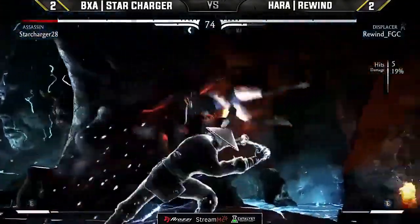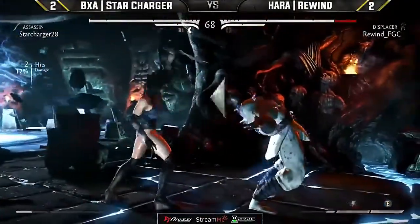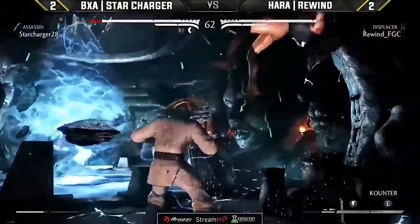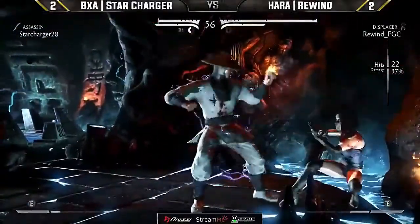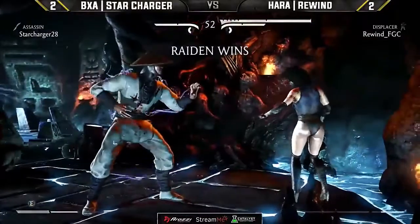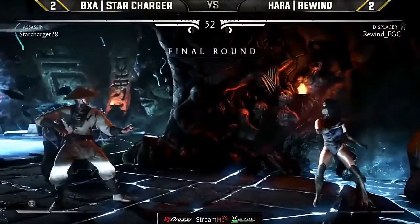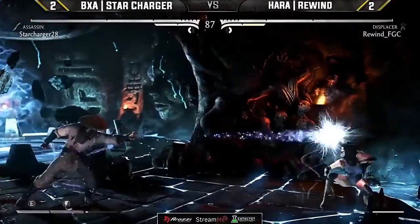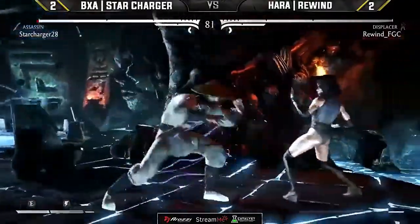Raw back two — look at the damage here, going to keep Star Charger standing. An EX assassin, baiting out that stagger. Star Charger looking much more comfortable than he did starting this set. Back three stagger into the grab — down three. The EX vicinity blast not only gives Rewind that second round but keeps Star Charger in the corner — definitely a positive situation for Rewind. Star Charger sitting on two bars of meter, no doubt slowly working his way toward that X-ray to look for a photo finish.